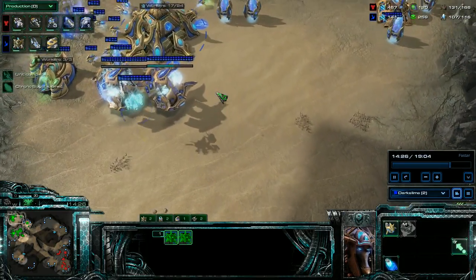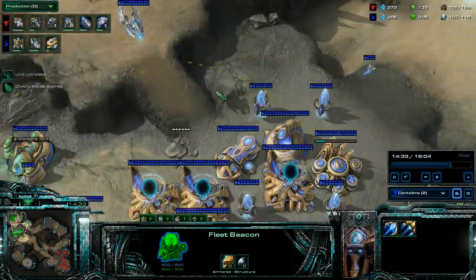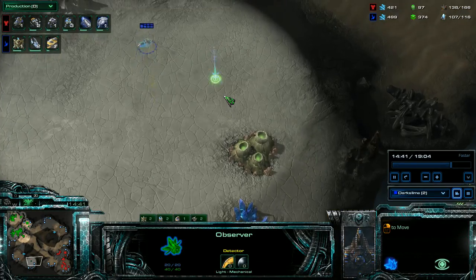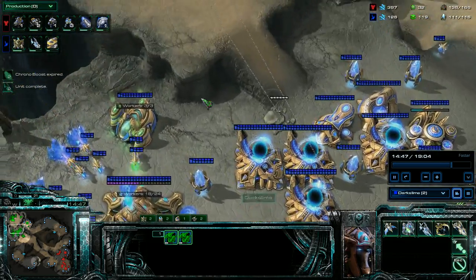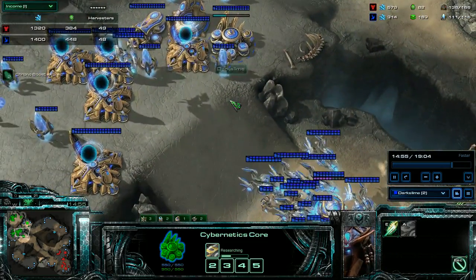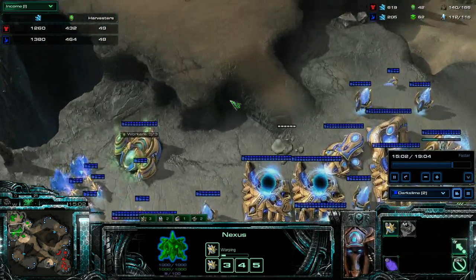I'm ahead 30 supply here. He's producing two void rays at a time. I throw a scan down — missing the army, which is fine, because I don't necessarily want him to see that I know the army. I just want to take a look at this area and see what kind of production is up in there. I'm at 49 to 48 harvesters, so with my mules I'm in really good shape.